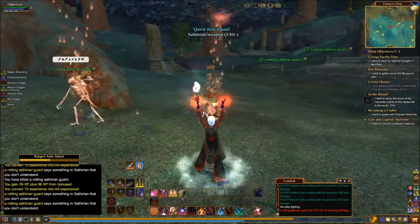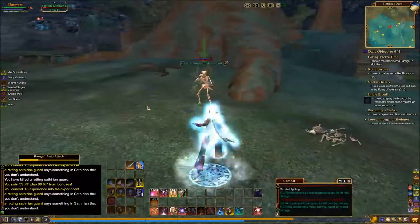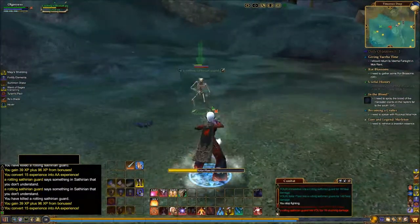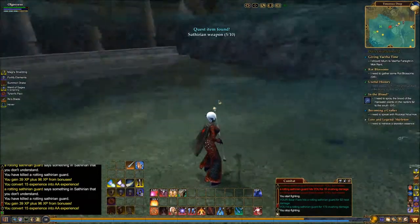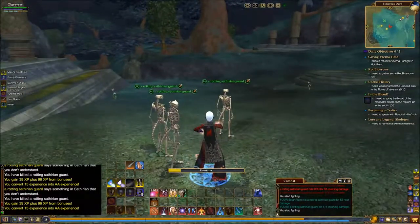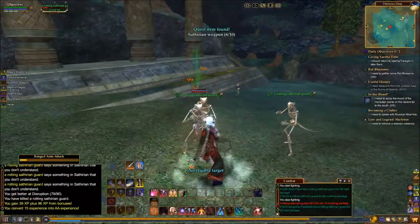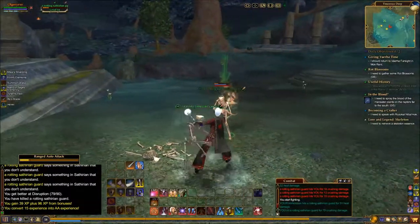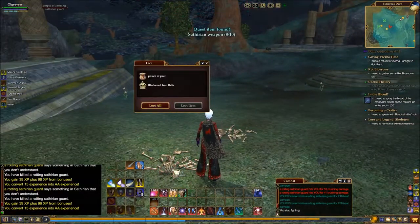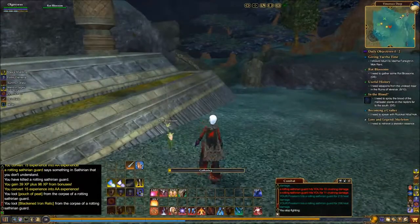I can grab that one now as well. There he goes - five of ten. I might grab this group here. Very nice. Oh look at that - rock blossoms as well. Get some of these while we're here.